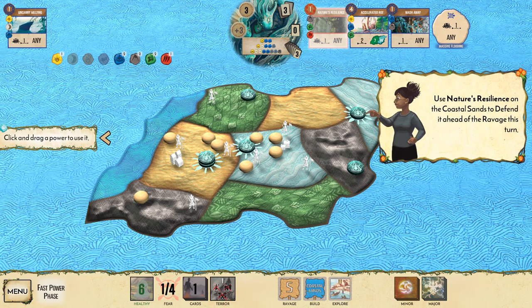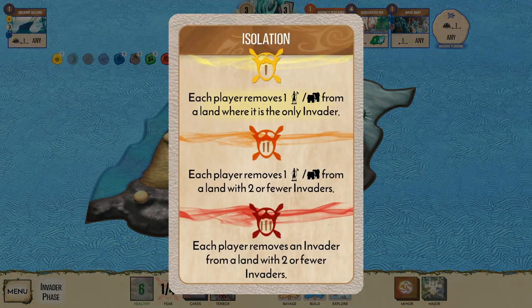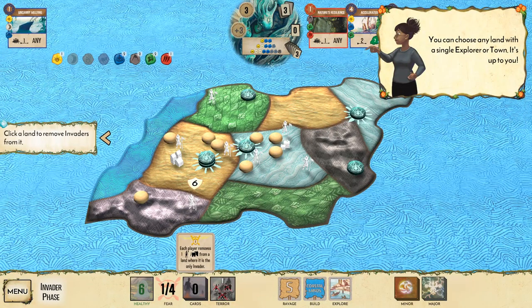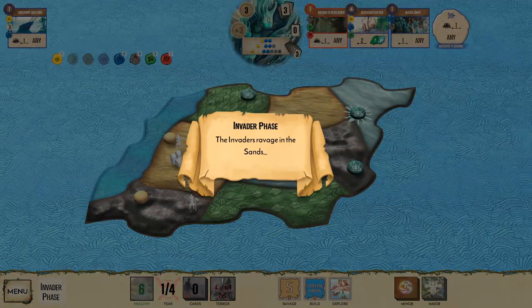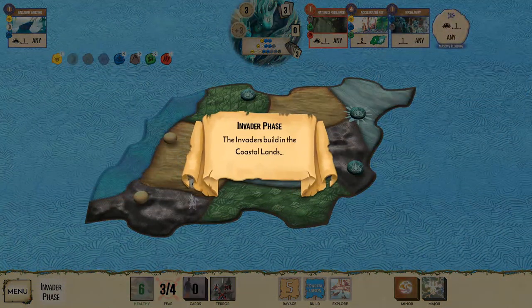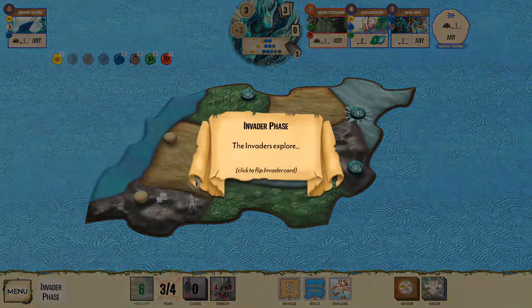Remove one explorer to clear a threat. Here comes the ravage in the coastal sands — watch how the defense protects both the land and the Dahan! Fear generates, and then the invaders build another town. The tutorial says victory is close — I believe you can do it! At terror level one, victory requires removing all explorers, towns, and cities.